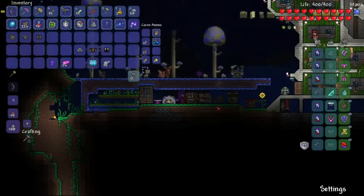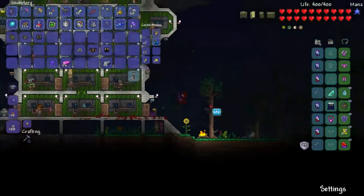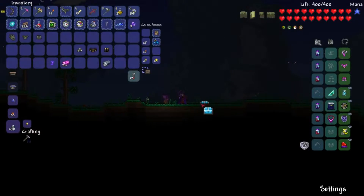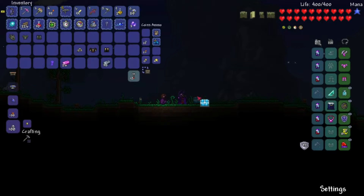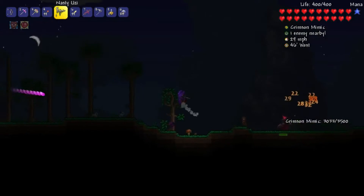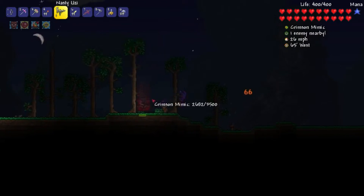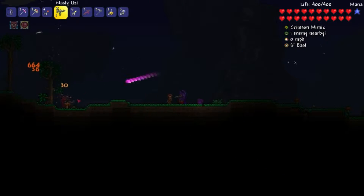Now that we've done that, we're going to take this ice chest and put it down way over here. What I'm about to do is summon what's sort of a mini-boss, and I want to have my Uzi selected for this. All you need to do is put the Key of Night in the chest and then walk away, and the Crimson Mimic will spawn. Those pink things flying by are actually the set bonus for orichalcum armor, which makes it super good.